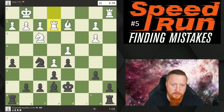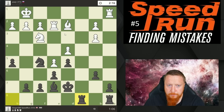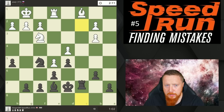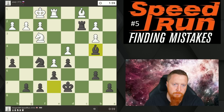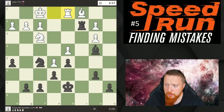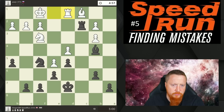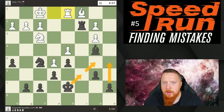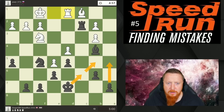Around about here I do have an advantage because this pawn is weak and I have the open file. Maybe he could have held on better by playing rook to d1. How would I have tried to win this game? Well, I might have now played the second pawn break, putting a bit of pressure on the center. I might have tried helping my king move or used my pawn. But it's certainly not a clear-cut win.